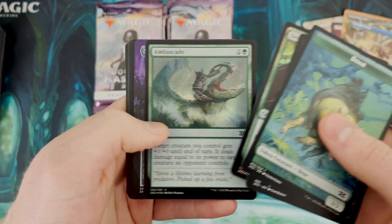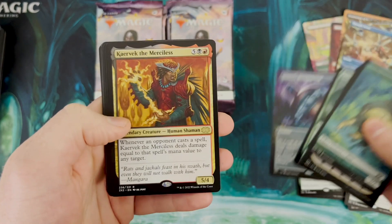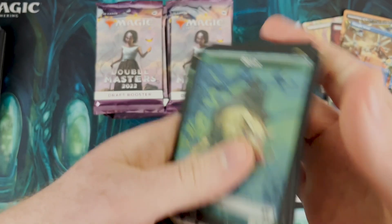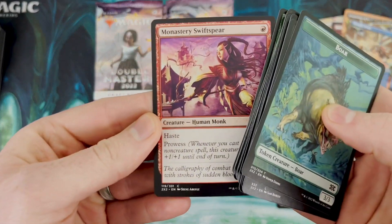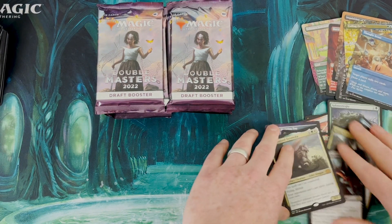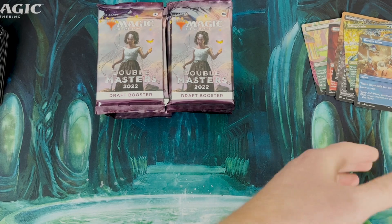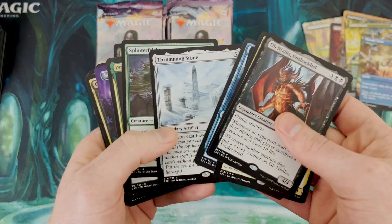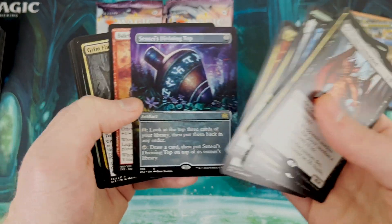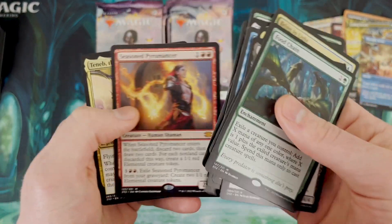Last pack on the right side. Now we'll do a quick recap of the right side - Sensei's Divining Top in the borderless! Oh my gosh. This was a card I wanted for sure - can't believe I hit that in the borderless, that's sweet. And of course you got the Monastery Swiftspear here in common. So on the first side: the big hitters were Thrumming Stone, Dragonlord Dromoka, Sensei's Divining Top, and Food Chain. Seasoned Pyromancer too - that's really sweet with the Hydras.